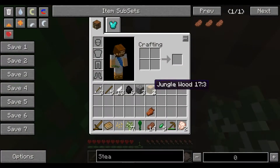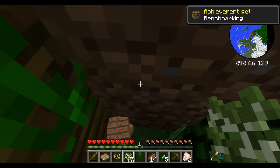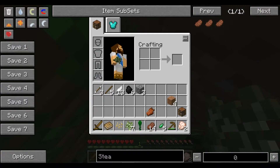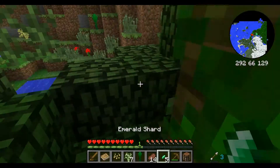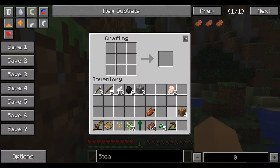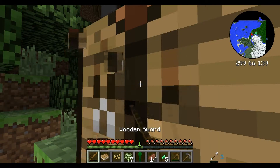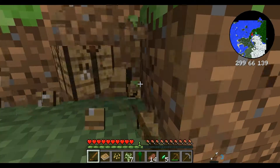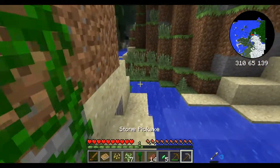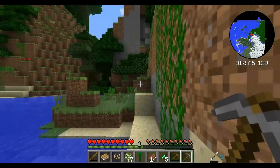That should be enough wood. So yeah, we are looking for diamonds. In this mod pack there is a mod which allows diamonds to spawn above ground, whereas normally they would spawn below 16 layers. So that's why we should be looking for diamonds — if we can find diamonds, we are set. I think I forgot about the iron though.